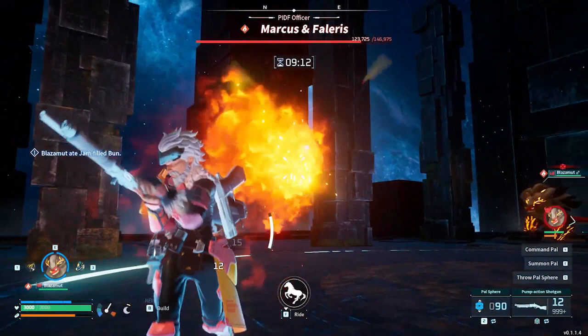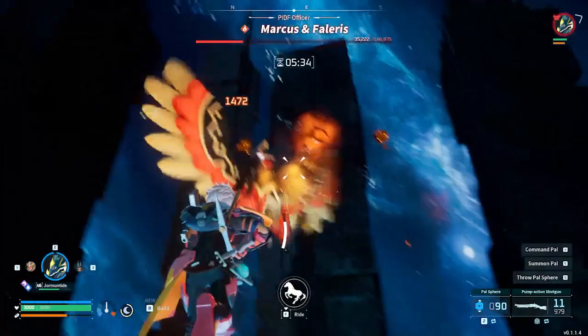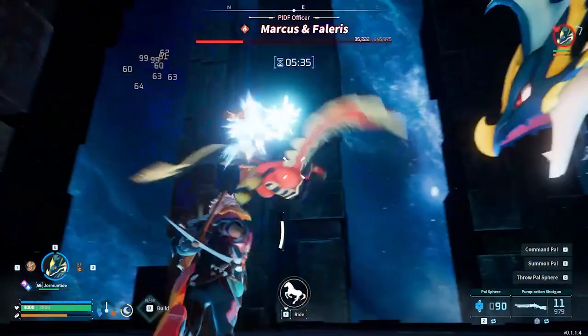Occasionally, Falaris will start channeling a fireball for a few seconds. This is by far his deadliest attack, dealing colossal damage upfront and then further damage over time. You have a few seconds to react when he starts casting this, but be warned — it has some tracking on it and is difficult to dodge, so I strongly recommend staying close to a pillar so that you can jump behind it for this attack.